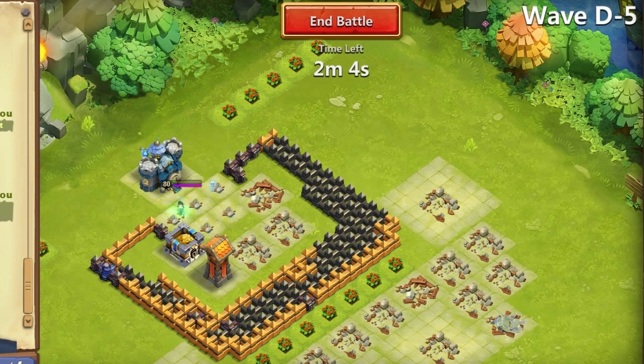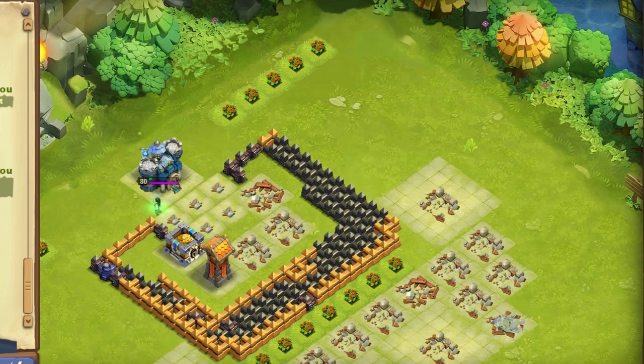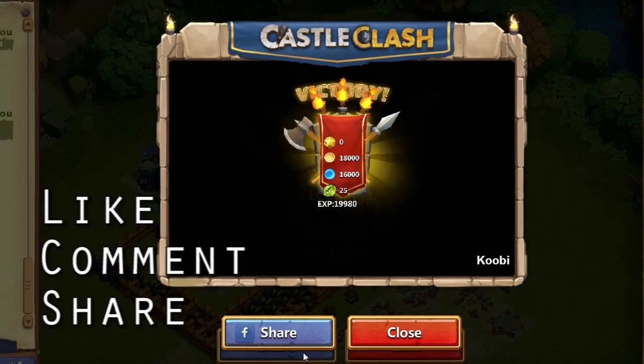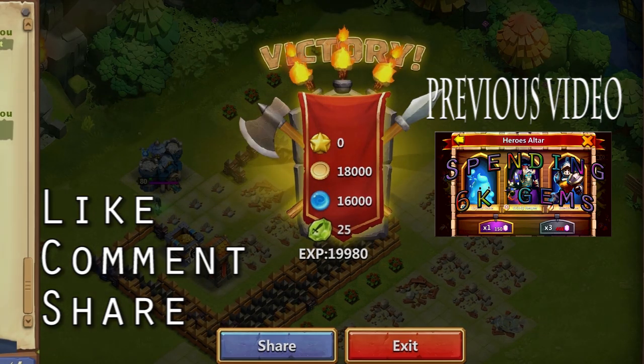So yeah, I'm beating D5 with my five ranged heroes — it's not a legend team, so you should have a much easier time if you've got a few better heroes. I hope you guys found this informative and that this helps you beat that D and get up to HBMD, so you can get your 50 shard drop every time. Hope you guys enjoyed this — I'll check you guys next time, Kubi out.